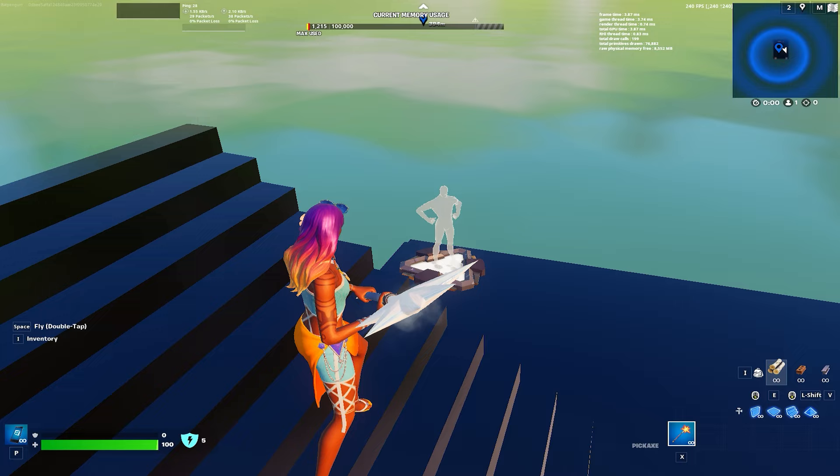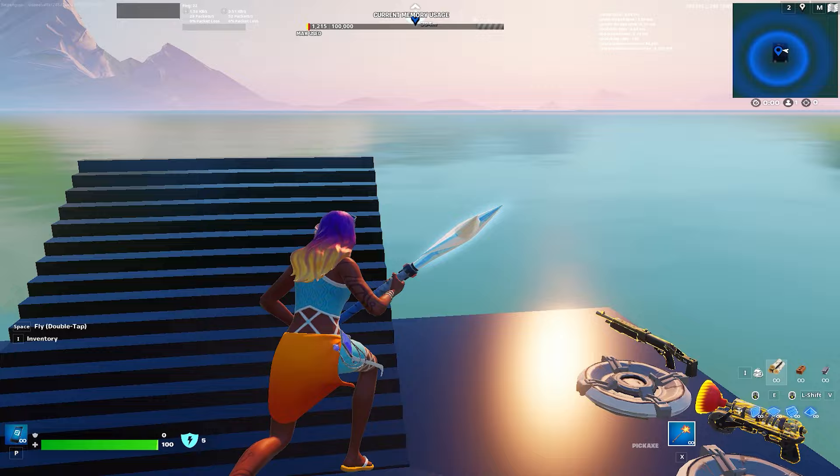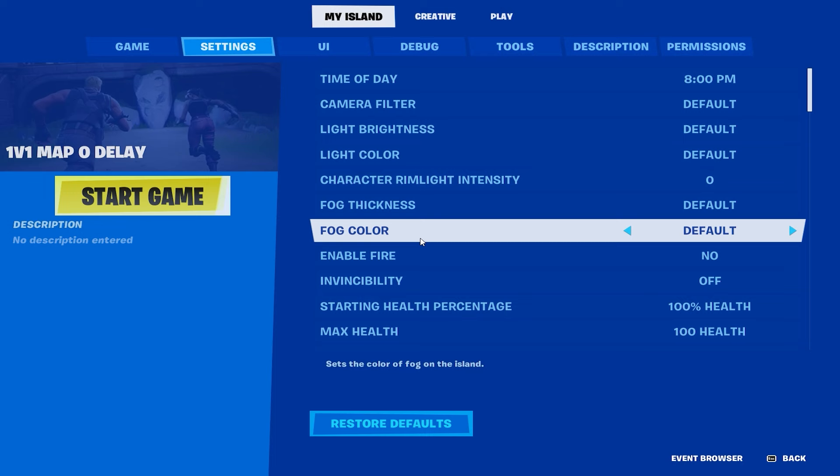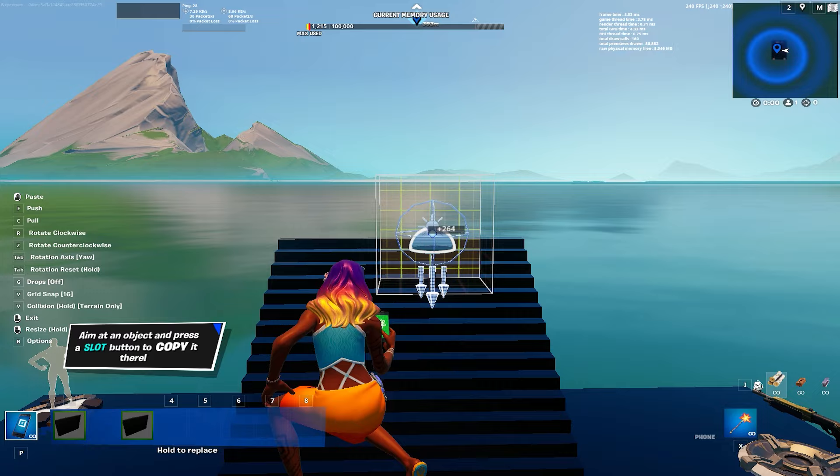These are the main settings and it just looks nice. You could leave it like this if you really want to. But we're going to take it a bit further - we're going to go to Creative Devices and add a Sky Dome. Place this down.